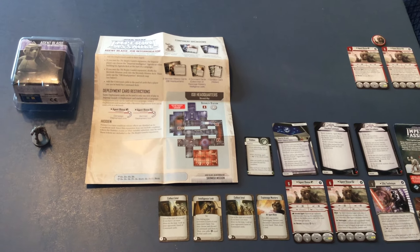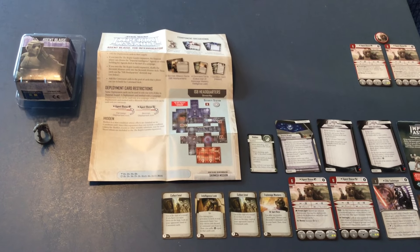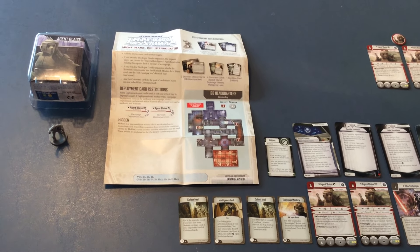Hey folks, Nathan here from Star Wars Beyond the Films, the Star Wars Timeline Gold, and Cloud City Casino, bringing you a look at the Imperial Assault Agent Blaze ISB Interrogator miniature. This is the Villain Pack.